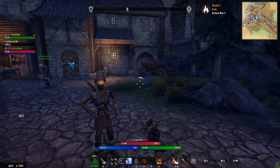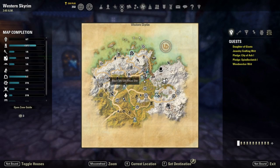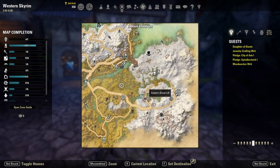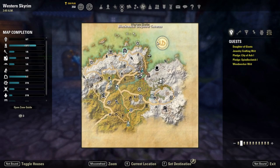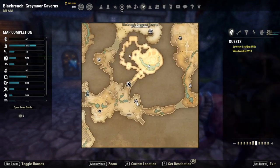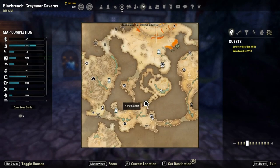To get the outfit is super simple. You're gonna need Greymoor, so you're gonna come into Western Skyrim and then go down one of the lifts to the underground. There's an underground section of this map. If you've been down before and want to get to the teleport, you don't need to go down the lift — just click on here to travel to the underground. We need to get to this dungeon right here.